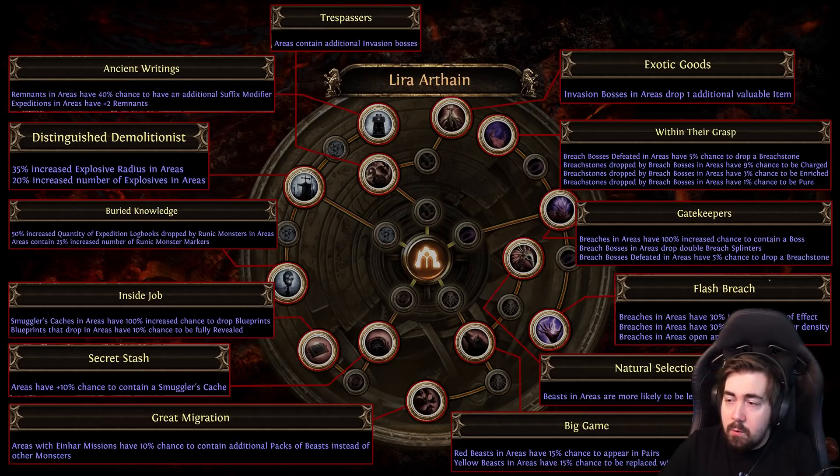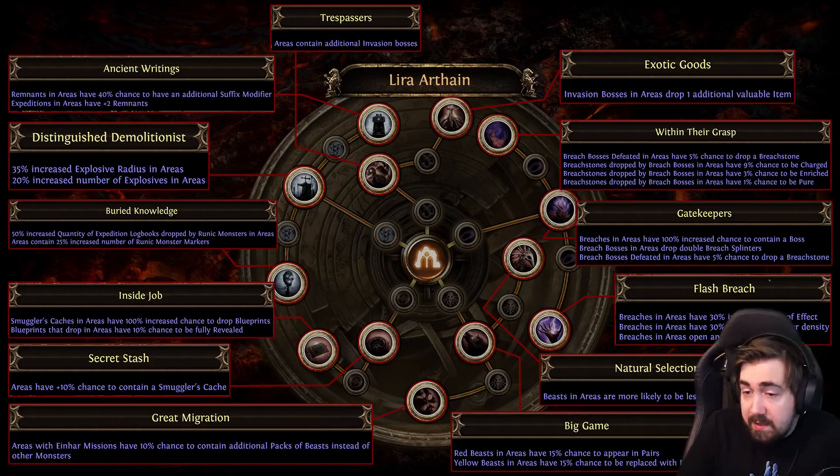I want to be focusing quite a lot on breach, so I'll quite likely be doing all three of the breach nodes. Flash Breach is really really nice — makes them feel very good and you don't waste as much time. They've also changed how drops work; loot drops at the end of the breach now. The expedition stuff is really good as well.